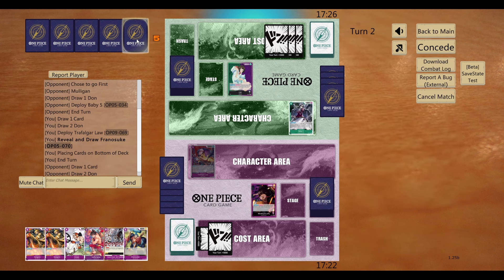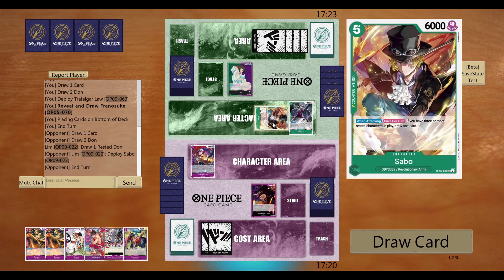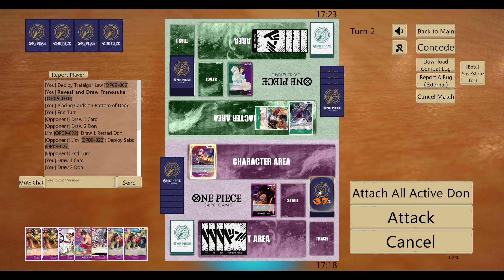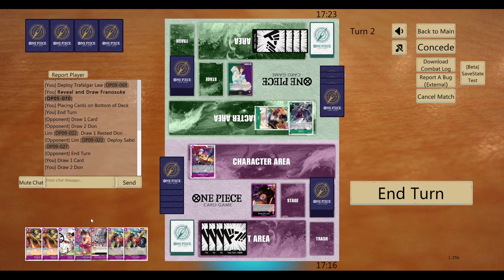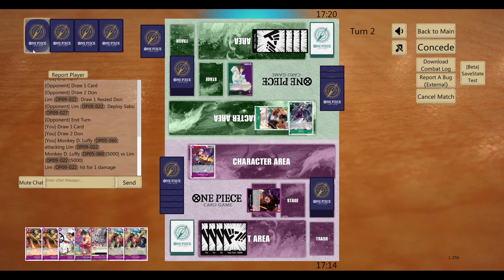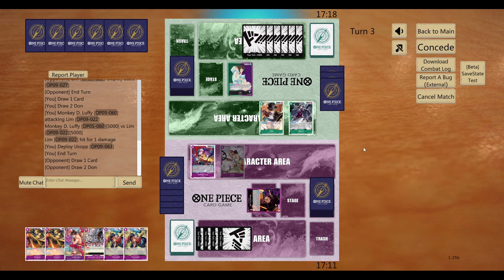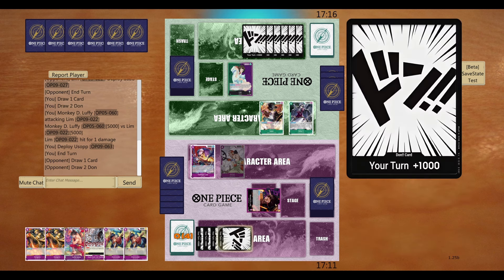Against this Lim, I was still using somewhat of an older decklist, so I was still using Kaidos and I was not using the Blocker Kid — I was using the Blocker Law. Still, it is in fact an OP-09 build, as you guys can see, for the vanilla Ozop. Against Lim, this was my first game, so I was really happy to capture it.